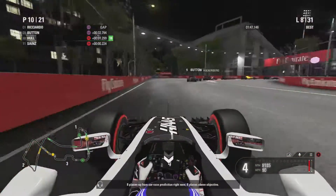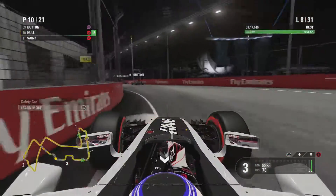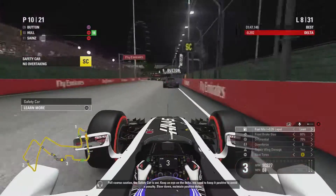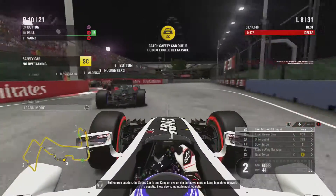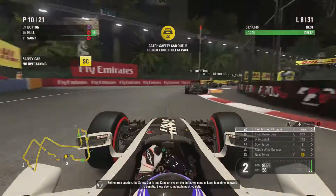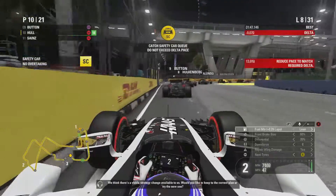Perez is leading the charge in 5th, and we're 10th — in the points — when a safety car comes out. That sort of answers the issues we were having. Not too sure exactly why it's deployed, but you can only assume it's for Palmer recovering to the pits.